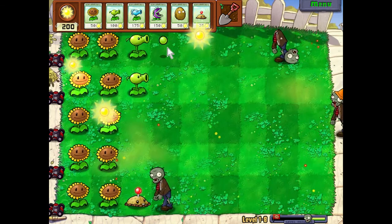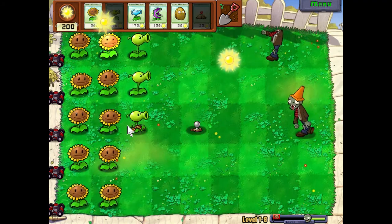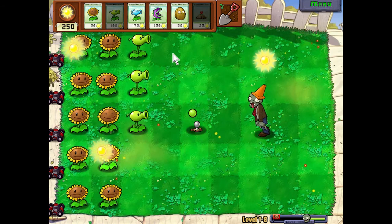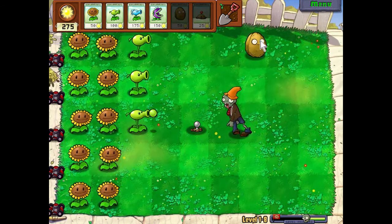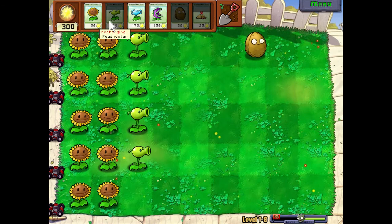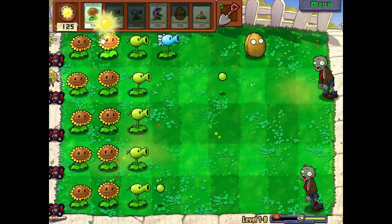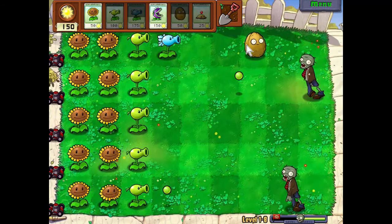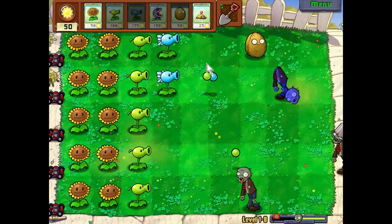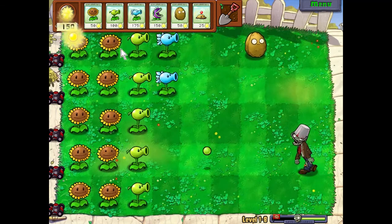So it'll be like: peashooter, snow pea, peashooter, chomper, walnut — something like that. We're not even nearly prepared for that guy. I hope I planted that far out enough — plant him right there. I know typically you don't want to plant him that far out, but in this case it'll be okay because we'll have the chompers kind of backing them up. I will probably employ my first chomper at the sight of a buckethead. Start getting some peashooters here — this row is nice and protected whereas the rest are not. Buckethead — here we go. One peashooter is not nearly enough to deal with him.